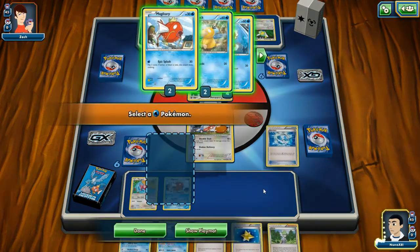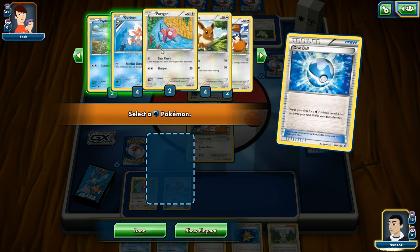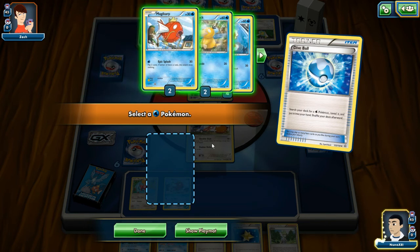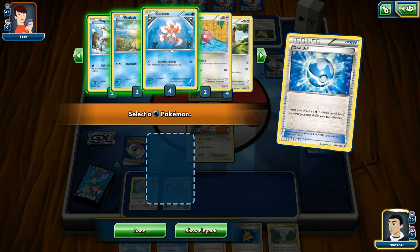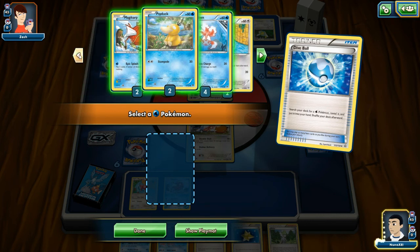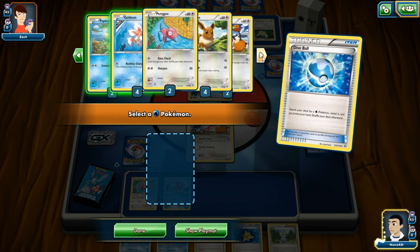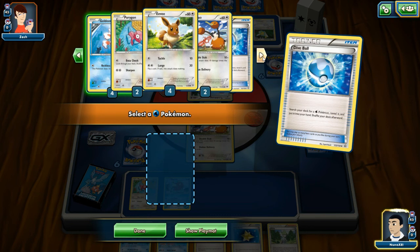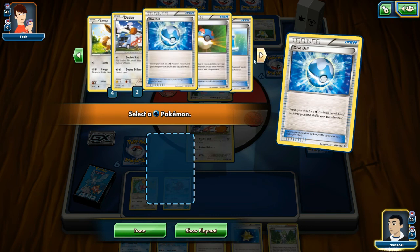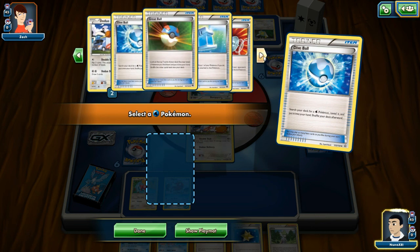I get to look at my deck — let's see what we got here. We have a Magikarp, I'm looking for an evolution. I'm not familiar with Pokemon enough to know what evolves Doduo. Psyduck — I saw a YouTube video on Psyduck, what a silly Pokemon. We have Goldeen, also a basic. We have another Porygon, another Doduo, Dive Ball, Great Ball...